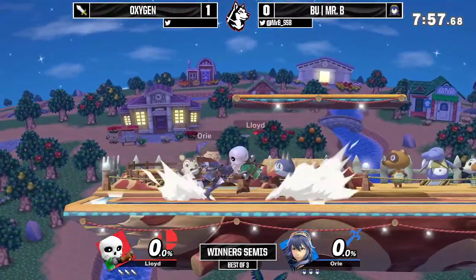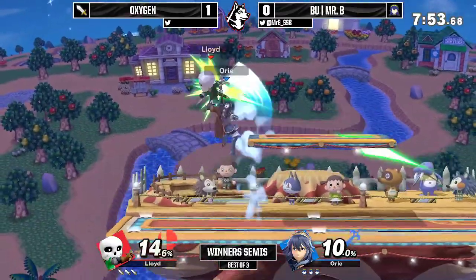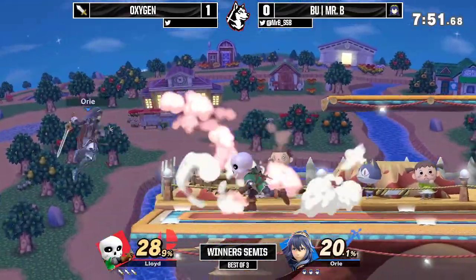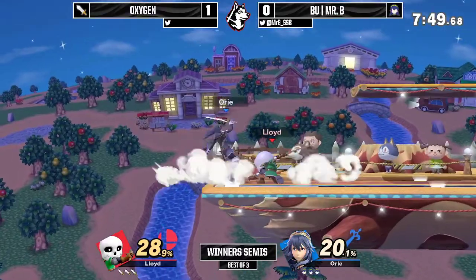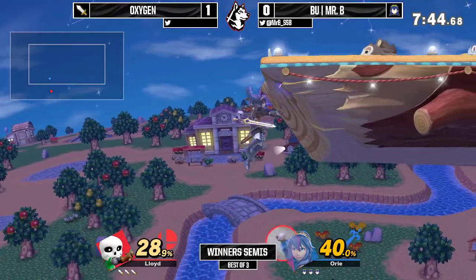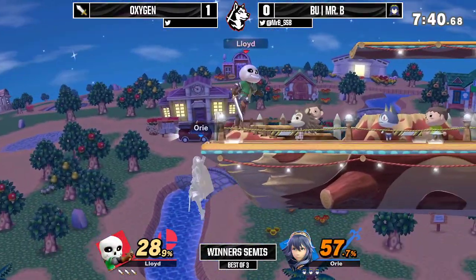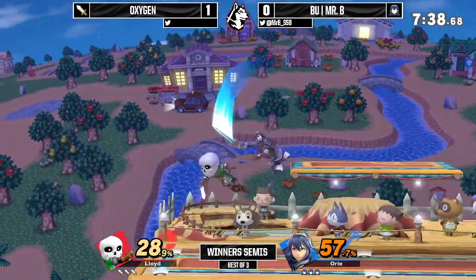Looks like we're going into Smashville now. Maybe Mr. B feels like he needs the platform — maybe he can hold underneath. He'll probably space out a bit more with the up airs and the up tilt. Oxygen can kind of go with those up airs, maybe catching a tech roll onto the platform. They're keeping most of their fighting near the ledge right now.